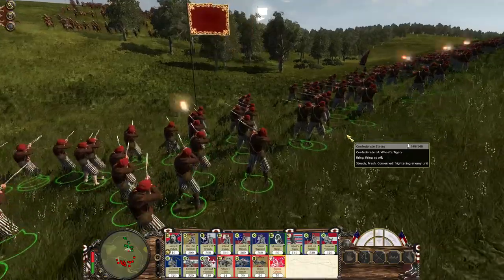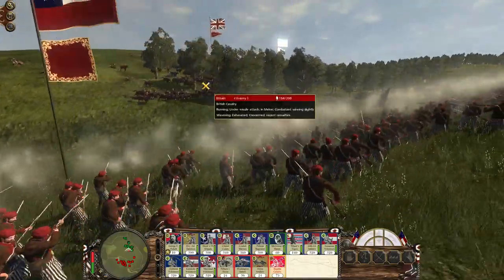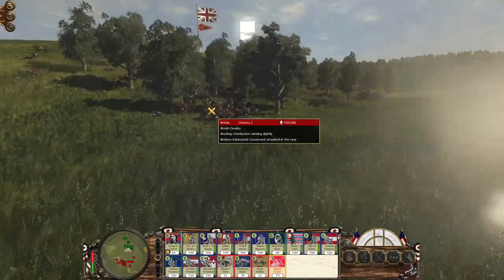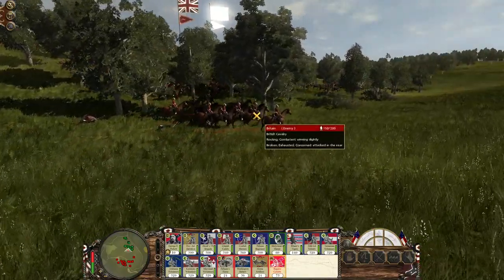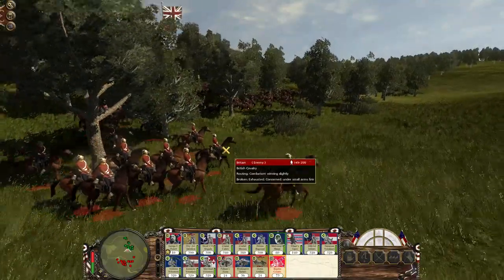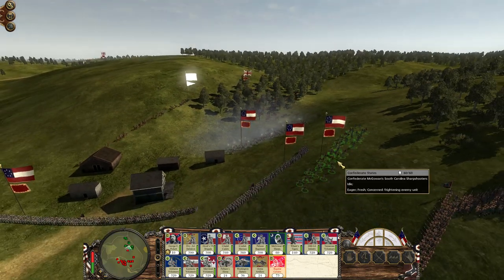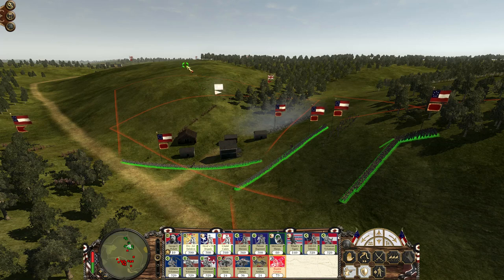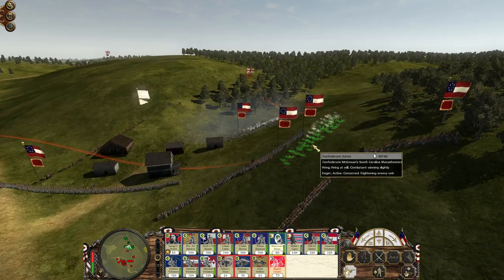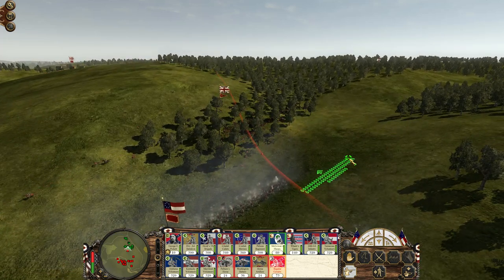Get those sharpshooters into position and I want the infantry into line immediately as British Cavalry is sighted on the hill. The Wheat Tigers are able to open fire. The exhausted British Cavalry gives up after a short skirmish here — they decide it's not worth it, they have already suffered enough. The infantry will try to gain as much ground as possible while the sharpshooters continue to harass the cavalry and force them to retreat.